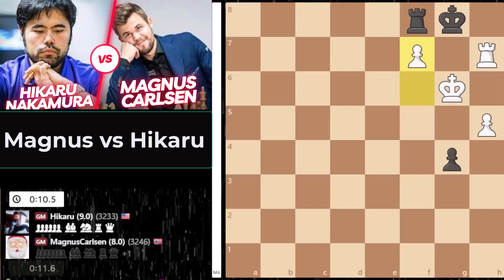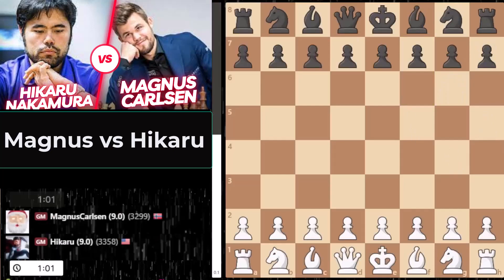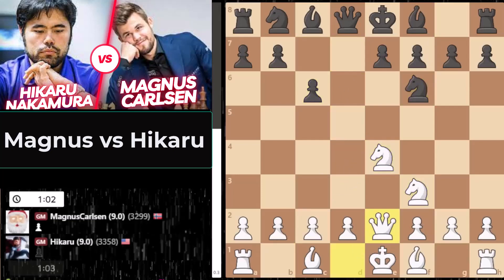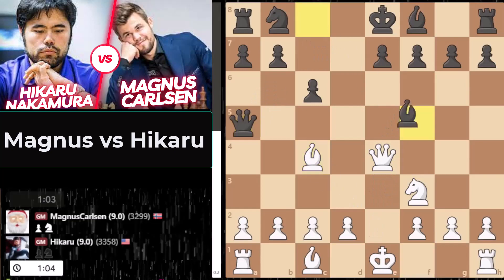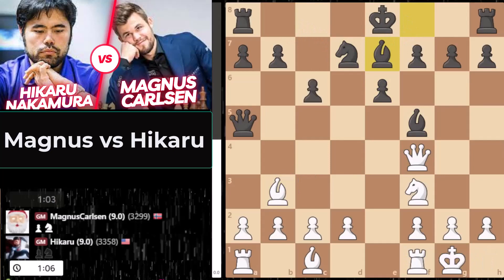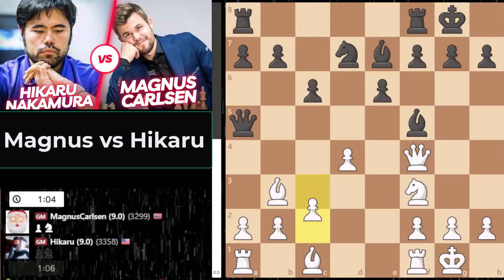You cannot have scripted this any better. Magnus jumps out to a two-game lead in the five-plus-one. Hikaru wins five games out of six, handing Magnus the first three-losses-in-a-row of his career in the Speed Chess Championship. Takes a three-game lead, then Magnus wins three of the last four games. It's 9-9 going into bullet. Yes sir — this is what you call a match. It's time for bullet: nine points each, one-minute chess. If the match is tied, we go to armageddon.